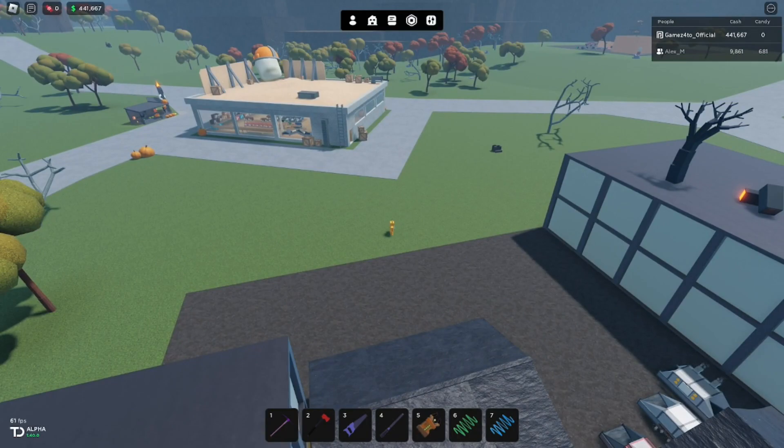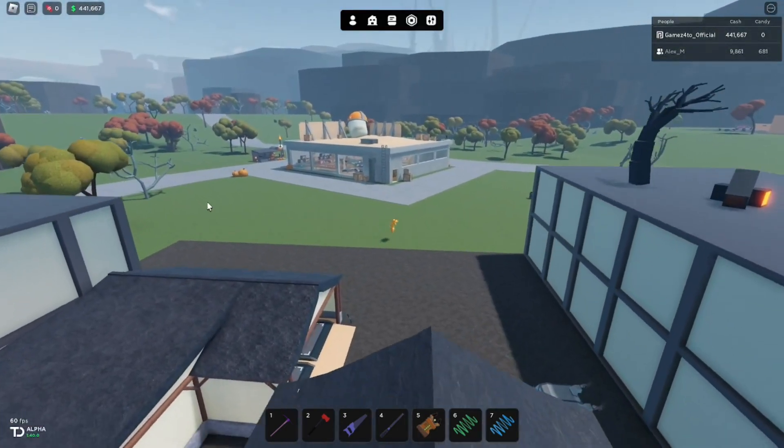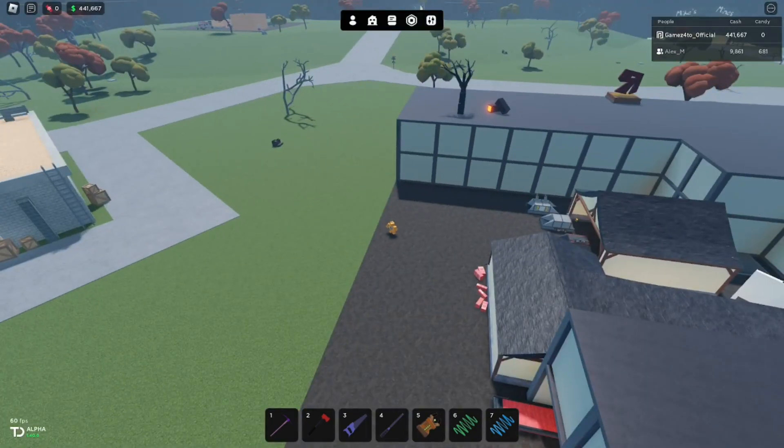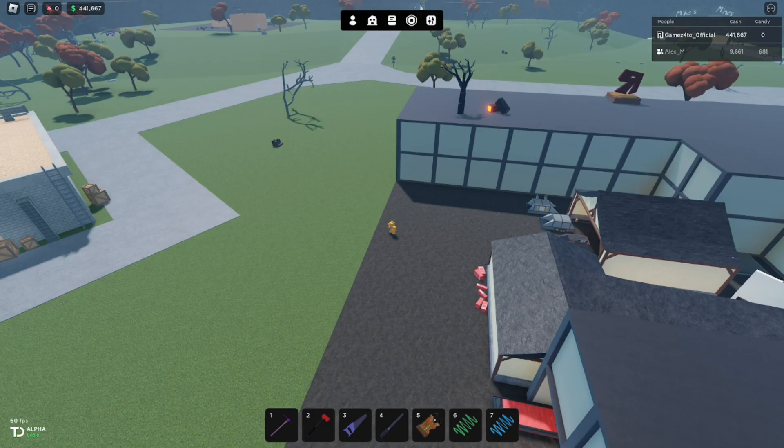We'll figure out how to get the candy currency in a little bit. Added Halloween meteor, so I'm guessing that whenever the meteor lands, it's going to be some sort of Halloween thing. Added three limited time trees, which I'm guessing this one is one of them. Added license plate customization, nice. Added brand new limited time currency — candy. And that was basically everything new.